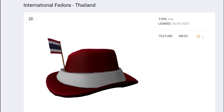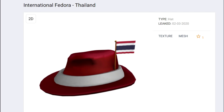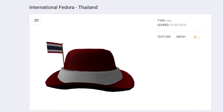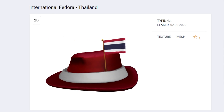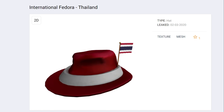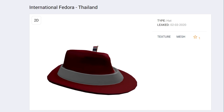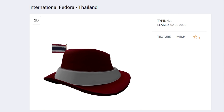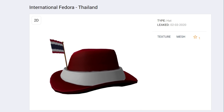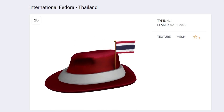First thing, we've got a leak here — the International Fedora for Thailand. That is pretty cool. Congratulations to all of you who are in Thailand. This is a pretty nice looking fedora. These are always free. Not sure when this one's going to come out — sometimes it's a couple days, sometimes it's like a week or two after it's been leaked before it actually shows up on the catalog. But these are always free. If they haven't made one for your country yet, just hang tight — eventually they're going to make one for your country.